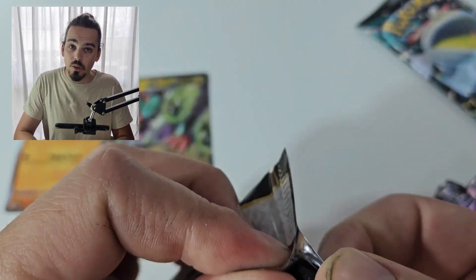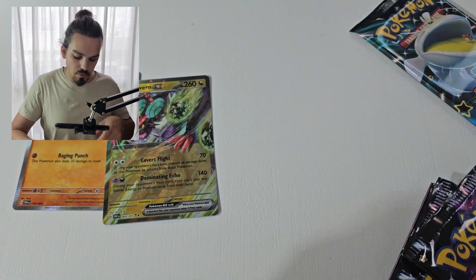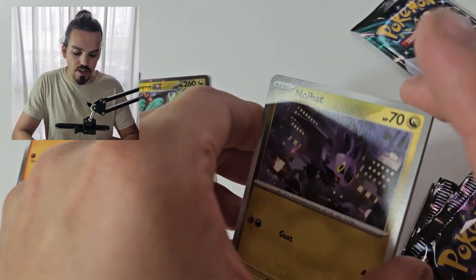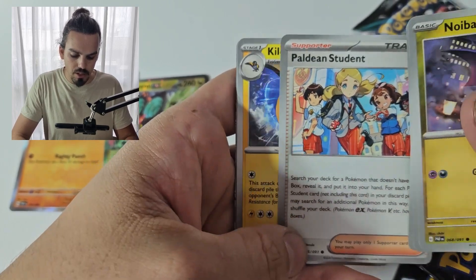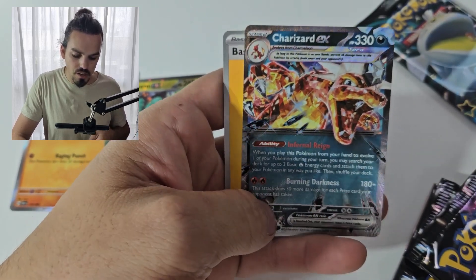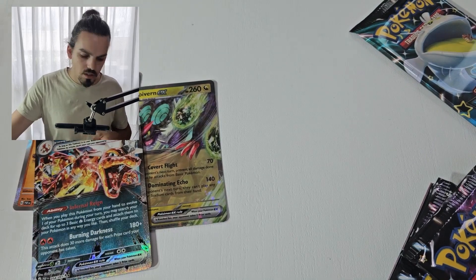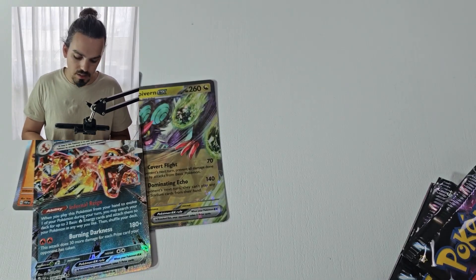Pikachu pack — we have been having a lot of luck out of Pikachu packs, so hopefully this one will bring us a bit of luck. And then Dondozo to finish with, because I still feel like he is bringing us the most luck. Noibat, Chimeecho, there is a Pikachu, more Paldean students, Chinchou, Magmortar. The Charizard EX — not one we need, but still very cool. And that does make it again at least a 75% hit rate out of these medium tins.